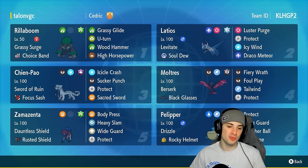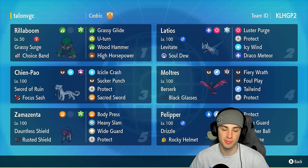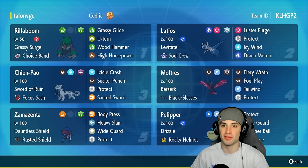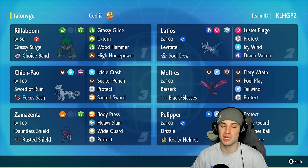Nice little 2-1 winning record with this Zamazenta team! Maybe should have gone 3-0 — freeze did me dirty in Match 2, not going to deny it. But this team is absolutely fire. Moltres, Scream Tail, Rillaboom, and Pelipper — though we actually didn't use Rillaboom today, surprise surprise. Still a nice little winning record. You cannot go wrong with Zamazenta in Scarlet and Violet. If you enjoyed the content, smash that like button, and if you're new here, click that subscribe button. I'll catch you on the next one — peace out!